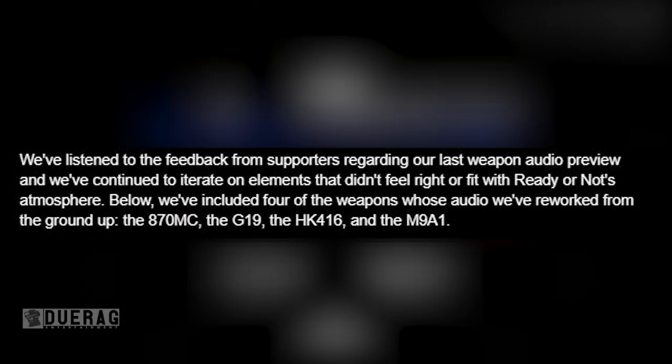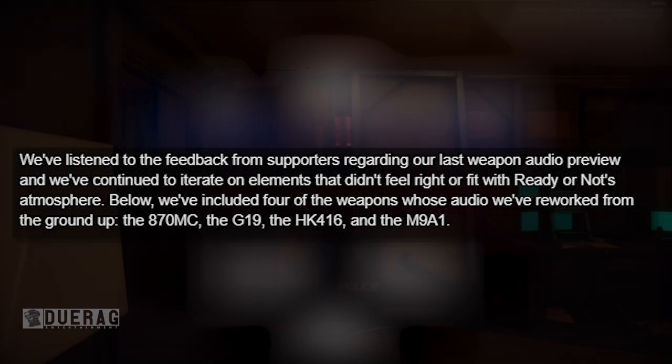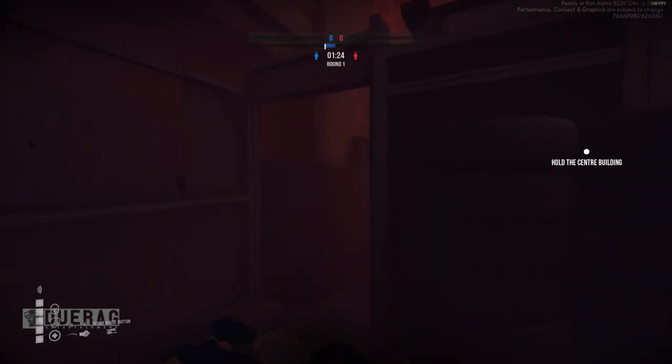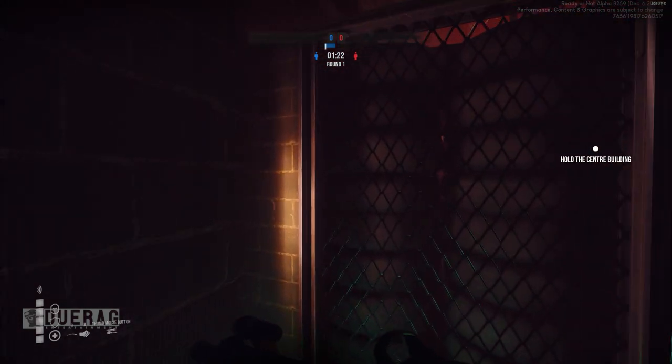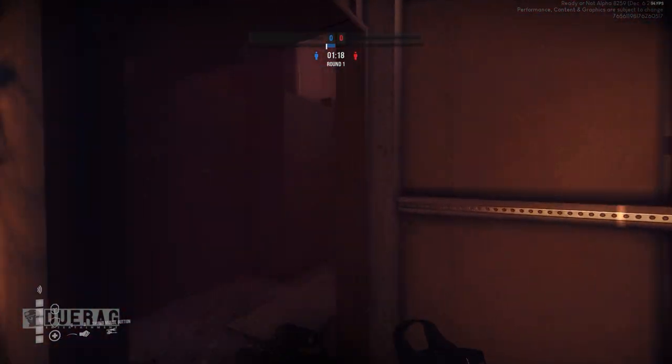The newsletter says they've been listening to feedback regarding their last weapon audio preview and have continued to iterate on elements that didn't feel right or fit with Ready or Not's atmosphere. Below they've included four weapons whose audio has been reworked from the ground up: the 870 MC, the G19, the HK416, and the M9A1 — guns that were announced in previous updates. The first one they're starting with is the 870 MC sounds, so let's go ahead and listen to it.